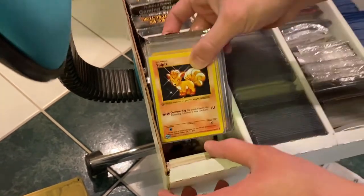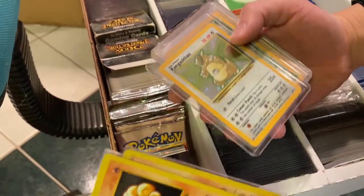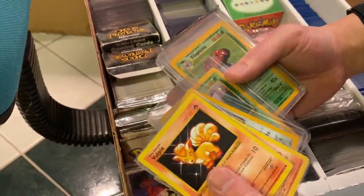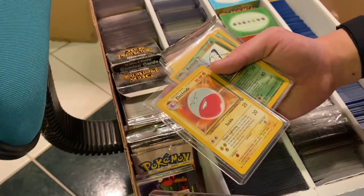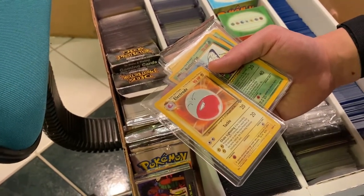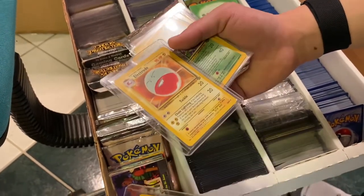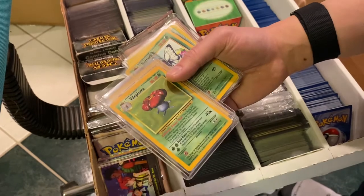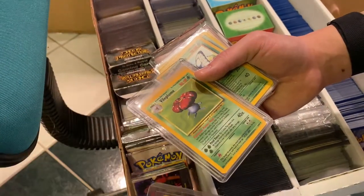So here's Base Set — Vulpix, Charmeleon — and then we've got some random Jungle stuff. I don't know why these are here. So this was an error — that was supposed to be a foil holo. And the first print, I think, so this is unlimited. All these things probably have an error or something. This one is missing the set symbol.